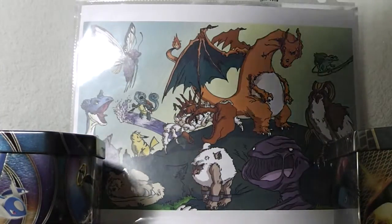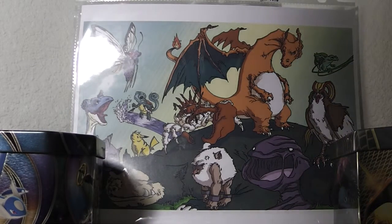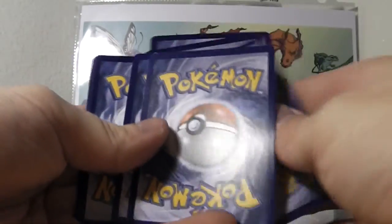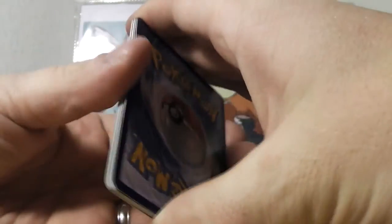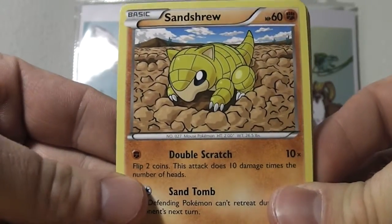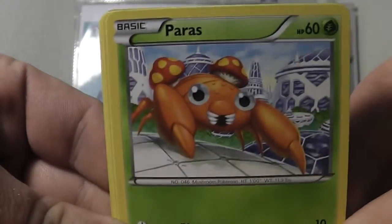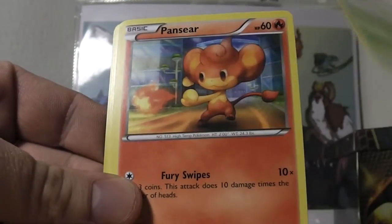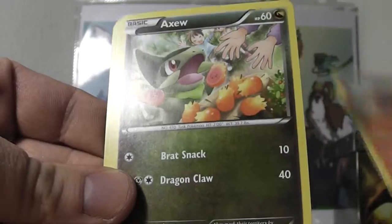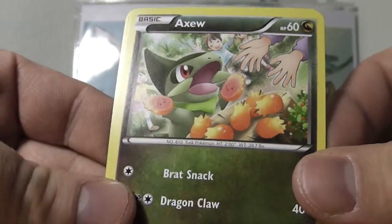Oh my gosh, super excited. Set aside the code card for later. Do a magic trick — it's not really magic, it's just a card trick to put the rare and the reverse holo in the back for added suspense. And here we go. We have Sandshrew, Swinub, Paras, Pansear throwing a little fireball, Axew — oh look, his trainer's coming to pick him up because he's eating all the fruits.